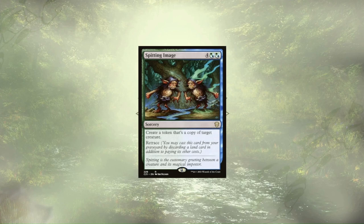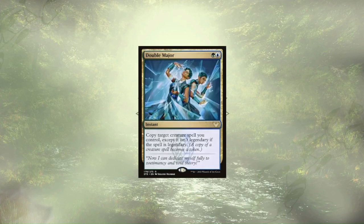Spitting Image is a repeatable way to copy any creature on the board. Granted, the second use and beyond requires us to discard a land in addition to the normal cost, but given how many extra lands we're going to end up having in our hand from all the cards we draw, not a big deal. Double Major is one of those ways to get around the legend rule; I've used it to make non-legendary copies of my commander, as well as some other key legendary creatures in the deck.